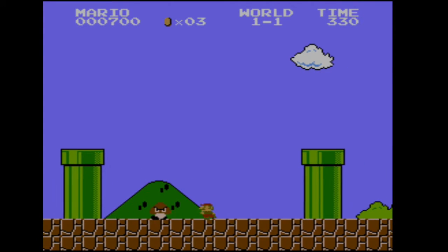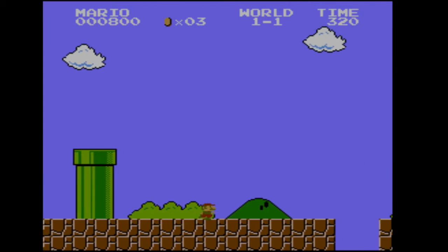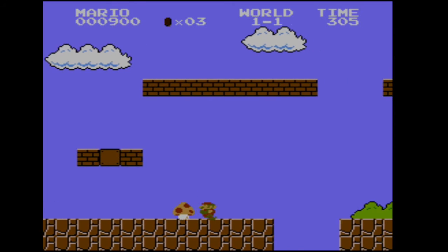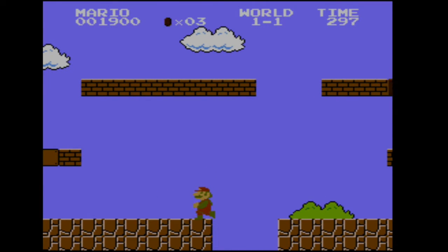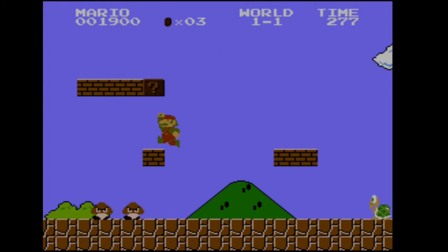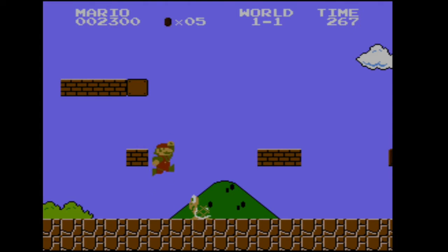There's another one I really like — the pipes, where when you fall off of them, the Goombas were placed in a way where Mario has to jump on them. Right there, you learn how to defeat enemies. I tried to avoid the first Mushroom because I thought maybe it's an enemy. I jumped on it and it made me big. Now I know it's good — increasing size is good.